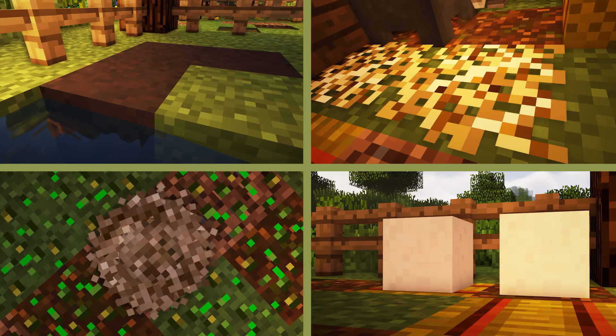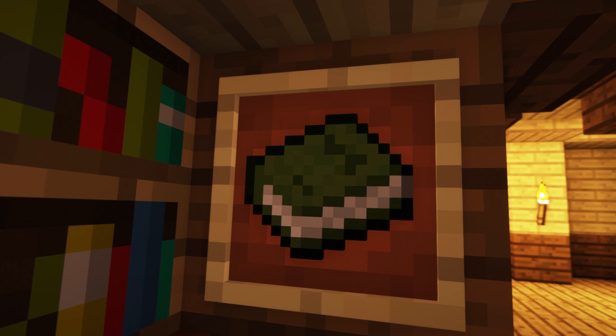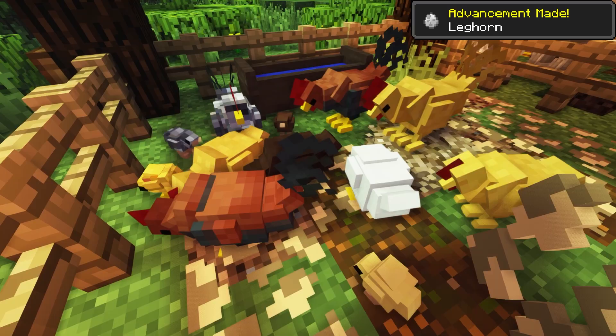Starting with Animania Base, this is the foundational mod for Animania. On its own, it provides new blocks and items that can come in handy for the other add-ons, and it's required for the other add-ons to work properly. One of the most notable things from the base mod is the in-game manual, which contains the information needed to understand most things about the animals and their breeds, their favourite foods, and additional blocks and items that can help out.